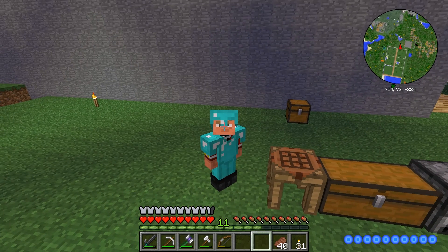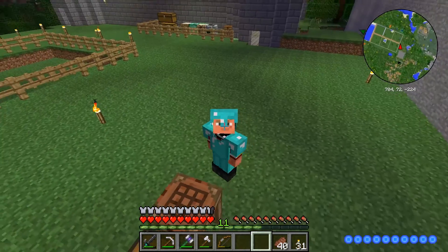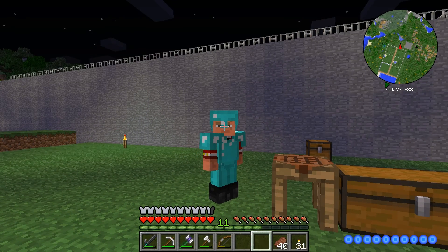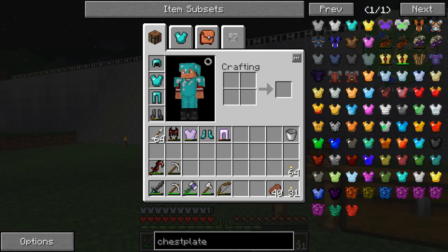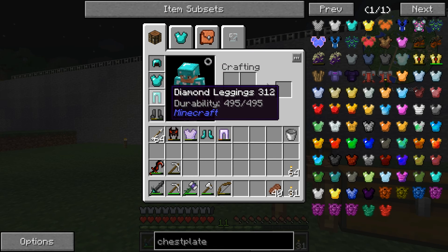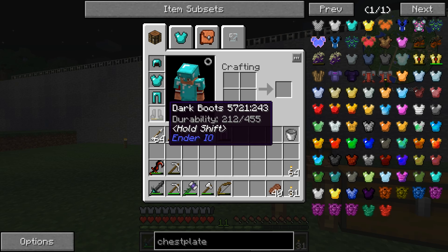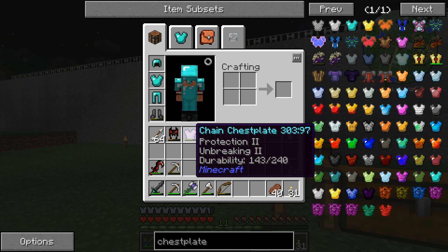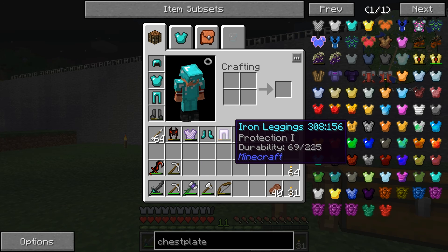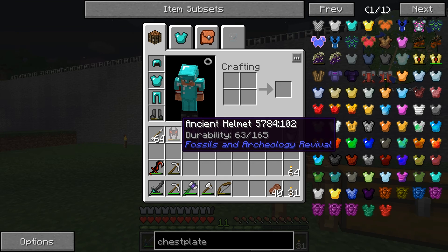Hi everybody, Steven Flagg here and welcome back to Flagcraft Comes Alive. As you can see I'm all snazzy in my brand new diamond armor. I made a diamond helmet, diamond chest plate, diamond leggings, and I'm keeping my dark boots because they actually have better durability than diamond. I'm gonna keep my chain chest plate just in case because it does have Protection 2, and I'm keeping my iron leggings because they have Protection 1 and a little bit of durability left.